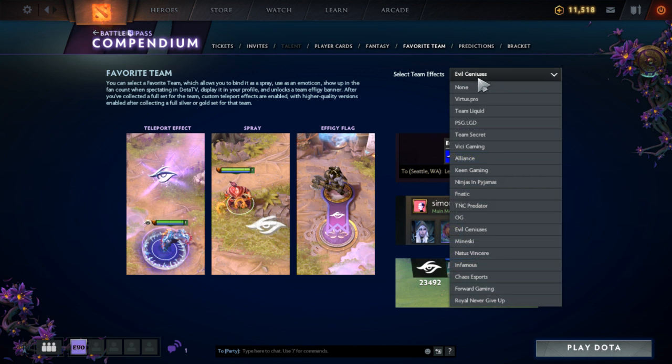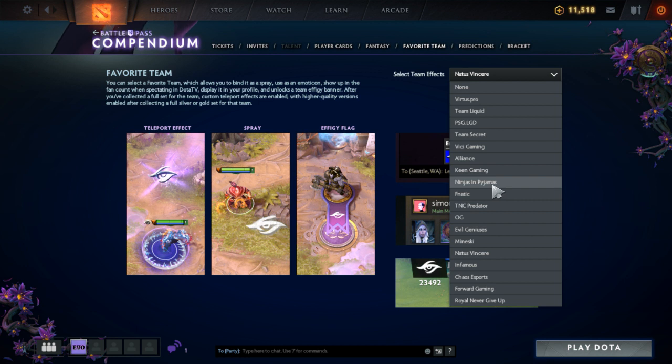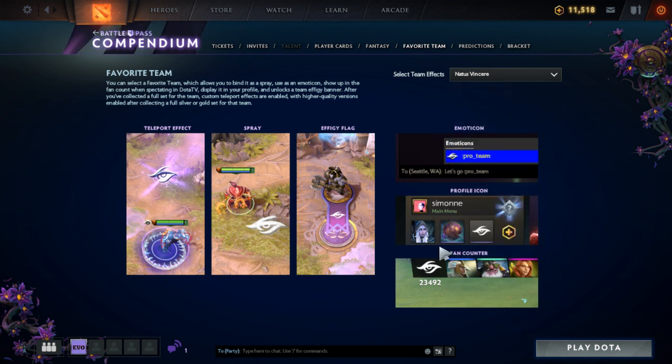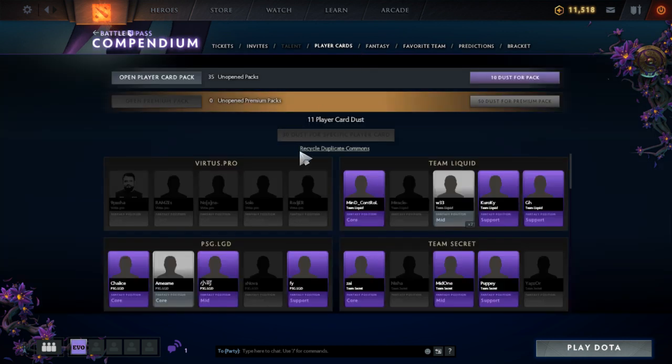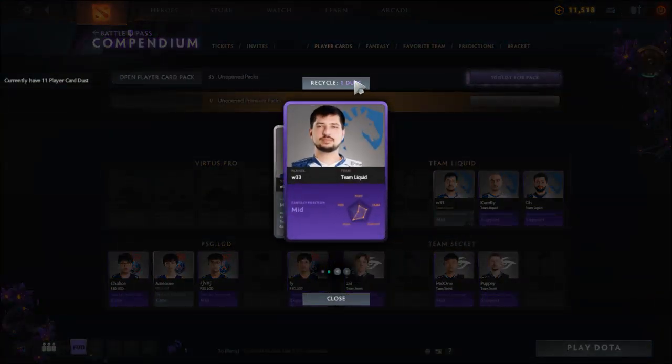Custom teleport effects are enabled with higher quality versions after collecting a full silver or gold set. Right now I can actually select a favorite team — I'm probably going to put it as Navi, or maybe NIP, Ninjas in Pajamas, which has a cool name. I might just put it as whoever I think is going to win — probably Virtus Pro, Team Liquid, or maybe Fanatic. I don't follow competitive enough, but for now I'm going with Navi.